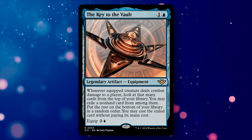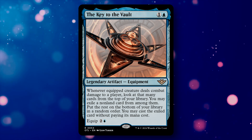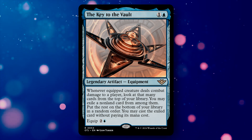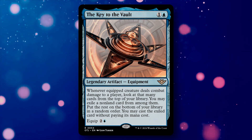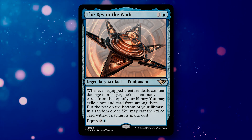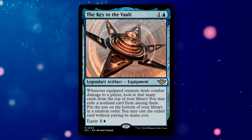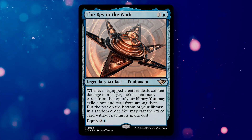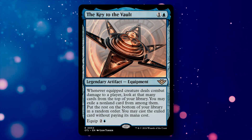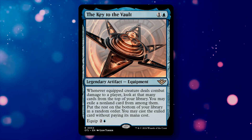The Key to the Vault is a legendary 2-mana equipment artifact with an equip cost of 2 and a blue. Whenever the equipped creature deals combat damage to a player, you may look at that many cards from the top of your library, exile a non-land card from among them, and put the rest on the bottom. You may then cast the exiled card without paying its mana cost. This converts combat damage into a powerful scry-like ability that scales with creature power — and because you cast the card for free, you can often drop the biggest card in the peeked pile.